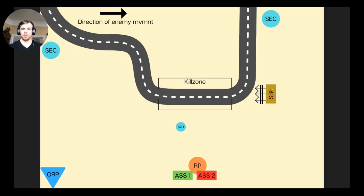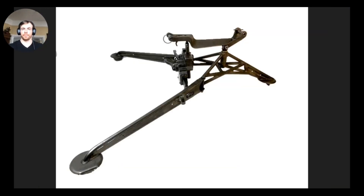Metal-to-metal on the tripod means that when traversed all the way in one direction, the gun physically cannot go any further left or right — it won't point at your assault location. It's somewhat hard to show with just a picture, but that's the concept: a mechanical limit preventing the gun from engaging friendly forces.